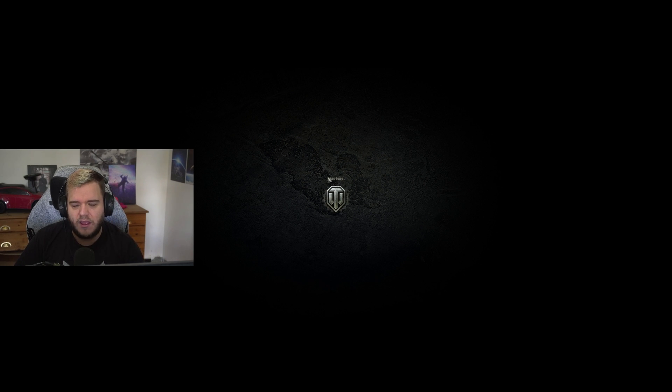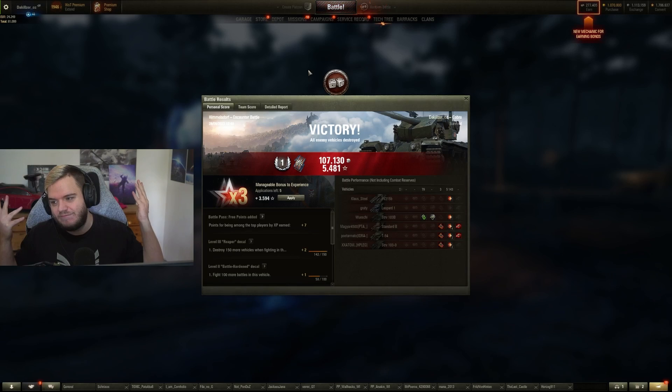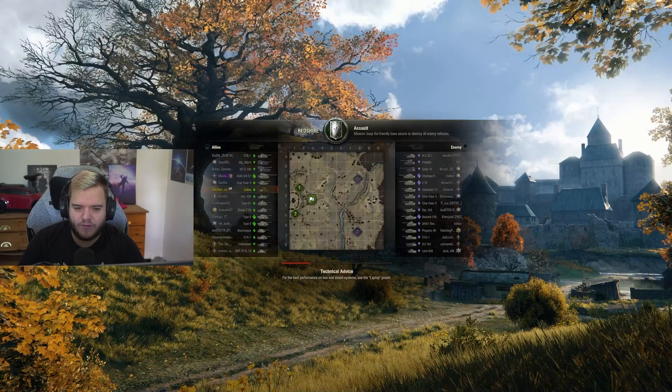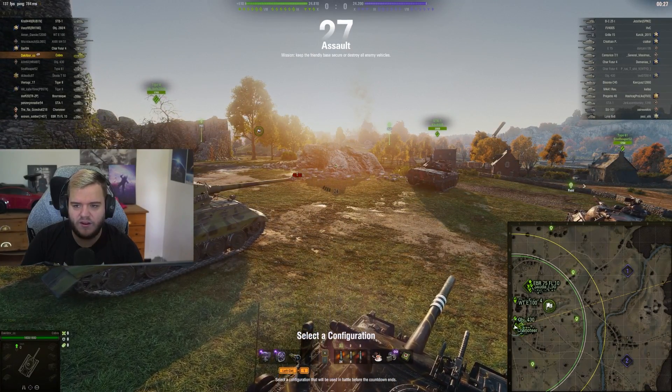So far you can see the disgusting potential this tank has if you just find the right scenarios. I did most of my damage from the hill by clipping a Standard B and a T54. Do we really need this potential? Does it add something having this in the game? Let me know what you think in the comments. I hate Shitbarns — I hate the alpha that they have and the threat potential, that at any moment you can make one bad peek and it could be your last, because you're never sure where they really are.